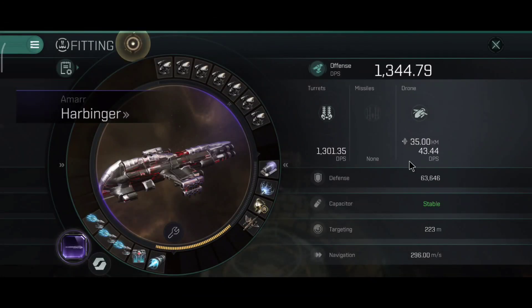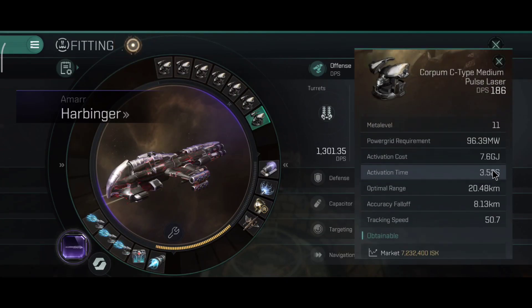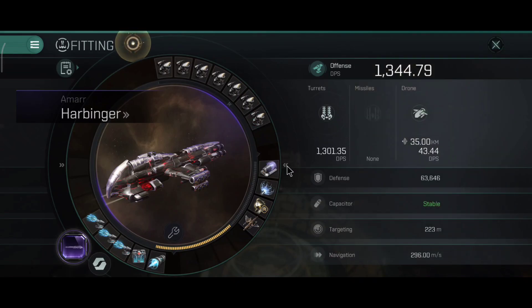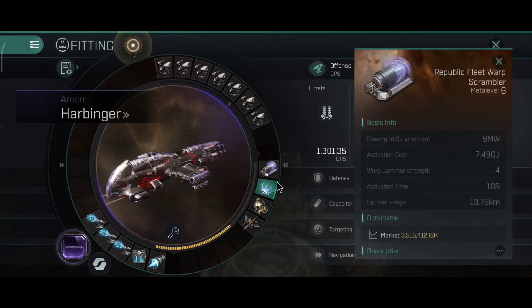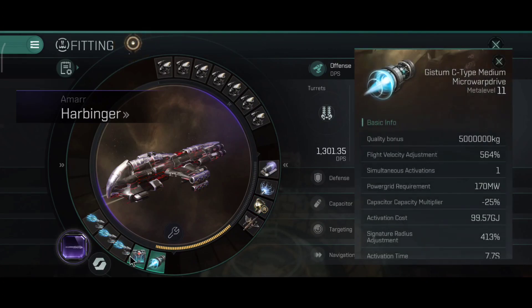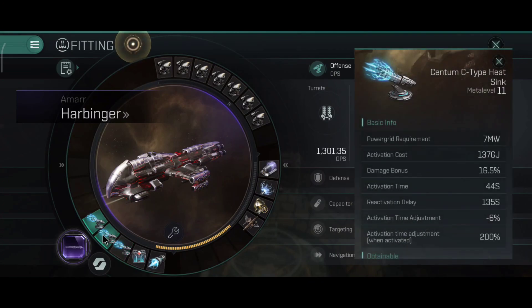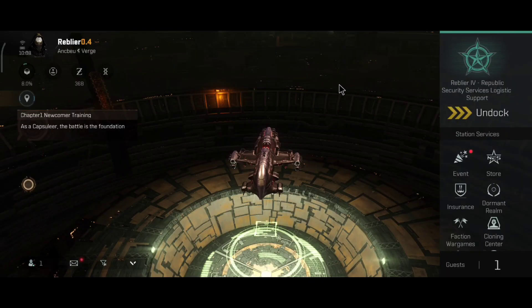The PvP build I would use is 1,344.79 DPS with the C-type medium lasers. This is the build I use on some of my other battlecruisers and on my faction cruisers, and I really like this combination.